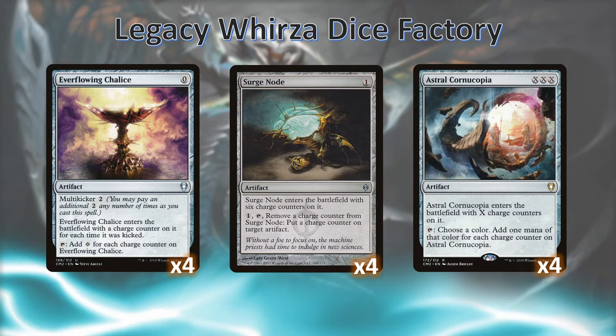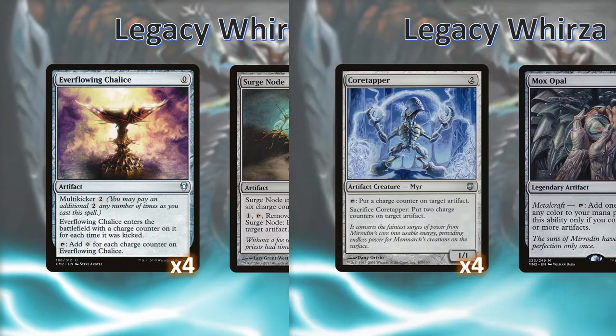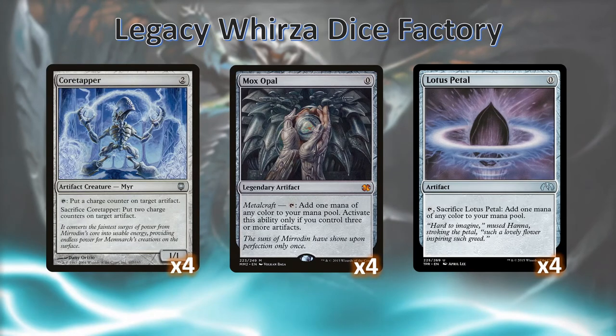Urza Dice Factory is a very interesting deck. It mana ramps in a weird way. We're going to be using Astral Cornucopia and Ever-Flowing Chalice along with Surge Node and other ways to add charge counters to ramp our mana progressively more every turn. It's not uncommon to cast an Ever-Flowing Chalice or Astral Cornucopia for no charge counters off the bat, knowing that we can add more in the future. One of the other ways we add charge counters is with Core Tapper — ideally we can tap it to add a few counters, but we can also sac it to add two more counters, making it essentially mana neutral.